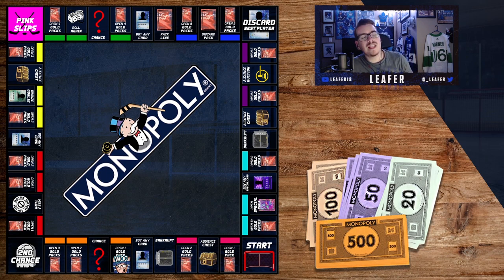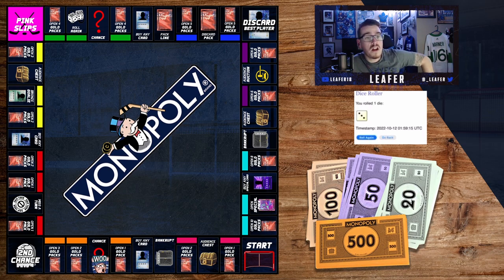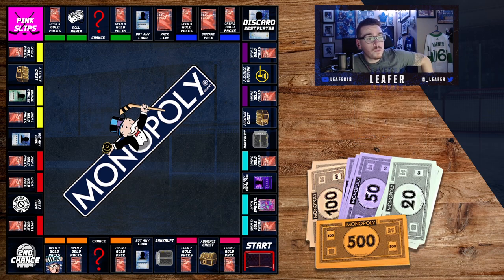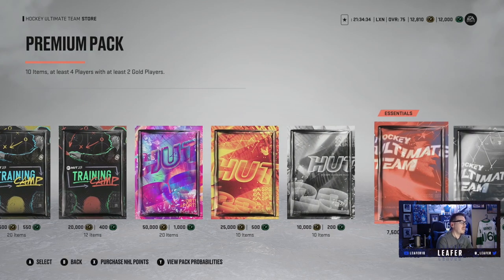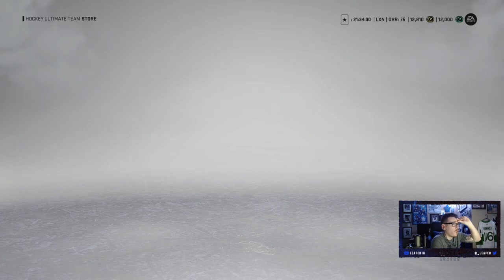Time to roll the dice for the last time this episode. We're one-and-one — it'd be nice to end off with a win, but more importantly let's get some more packs. Final roll of the episode — we get a three. A three is open three gold packs. That's good for the team — we get three premium packs to open. Last time we got four gold players so we're hoping for the same.